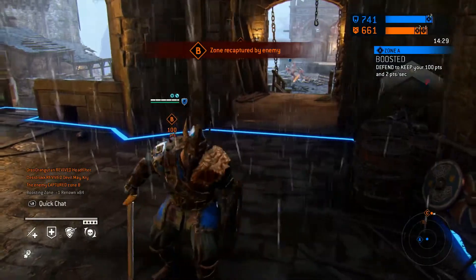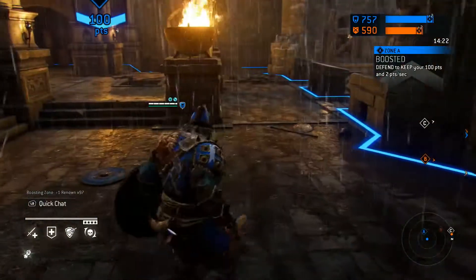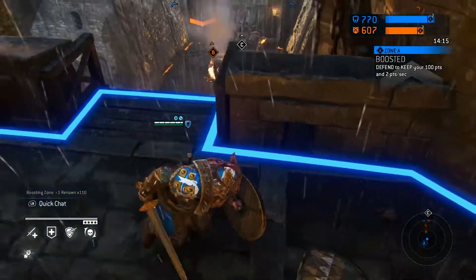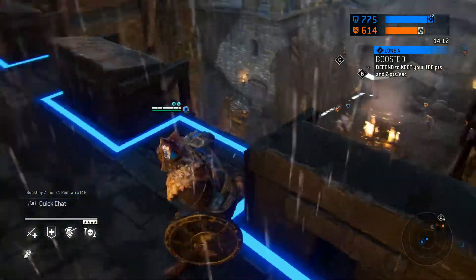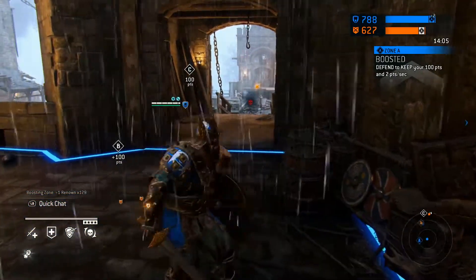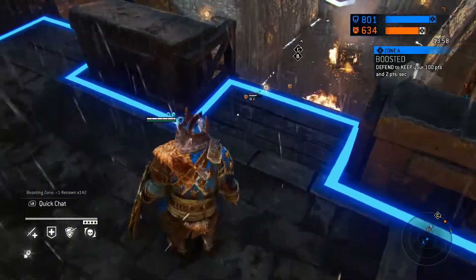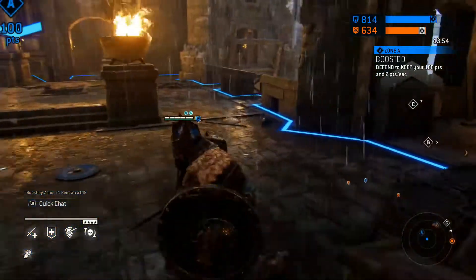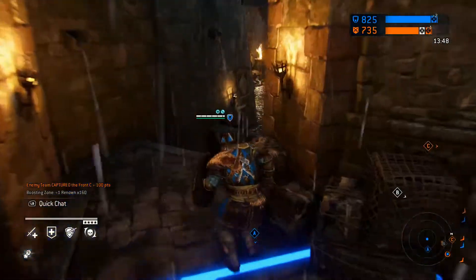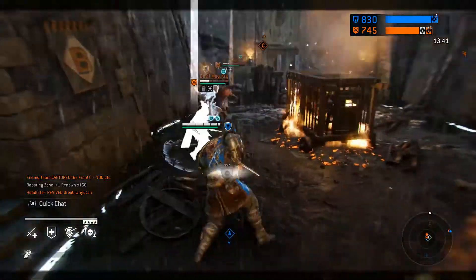It seems kind of boring because you're just hanging out here, but I almost want to run down to point B to help my team. The moment you walk off point A though, someone's going to take it. There are two of them down there — should I help? He's dead. In scenarios like these, having your teammates alive is obviously the better case, so I'm going to go help.